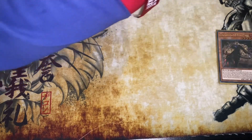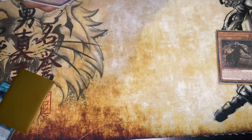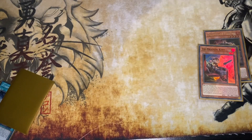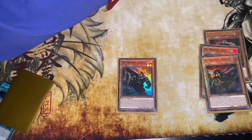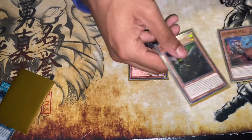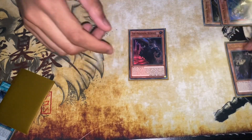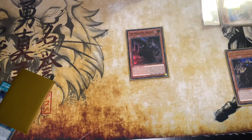After we send Fractal to the graveyard, we're then going to send Kitt to the grave, and then send Nervall to the grave — which is going to add our copy of Kerass. Straight away we're going to normal summon Kerass and activate Kerass's effect. It doesn't really matter which ones you banish — we're just going to banish the two and go into our copy of Ferrijit.